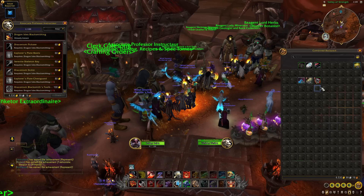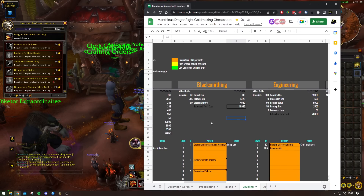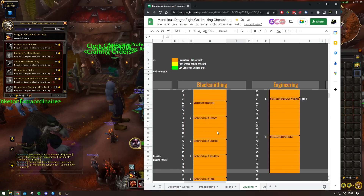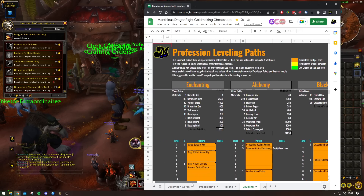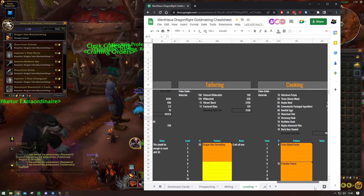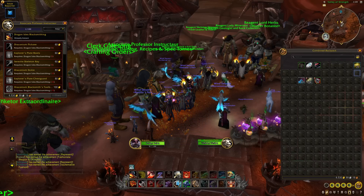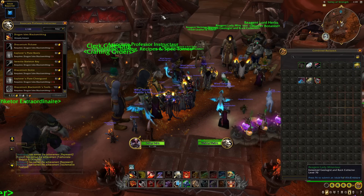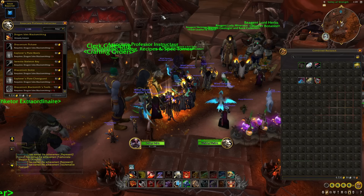All of this information and more is available in my Dragonflight gold-making cheat sheet. If you're not one for following a video guide, there's a shopping list and a written path available. The cheat sheet has a leveling guide for all the different professions in Dragonflight, plus loads of other goodies. If you're a YouTube member, Twitch subscriber, or Patreon supporter, you'll find a link to the cheat sheet in the Discord — thank you very much for your continued support.